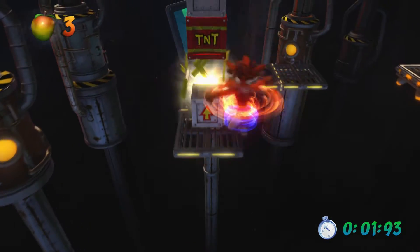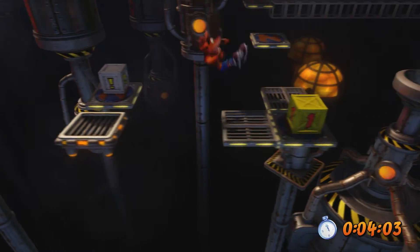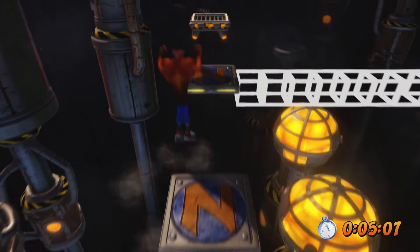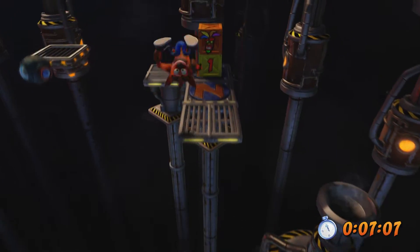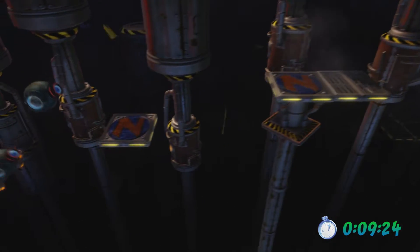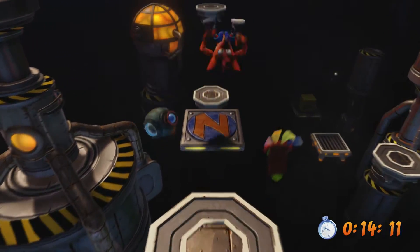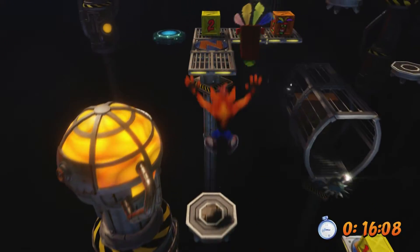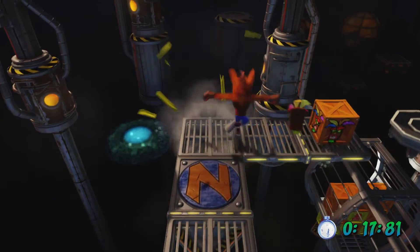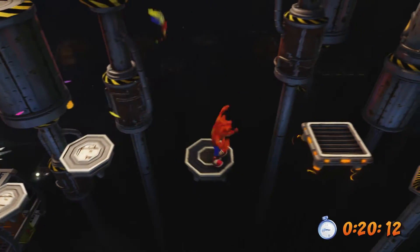Jump and spin there, spin on that box, and then jump diagonally and get through. Spin about halfway through that jump just to be safe — sometimes you'll take a hit. And that timing wasn't great, but we can jump through here right away and that's going to make up for it.